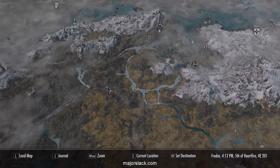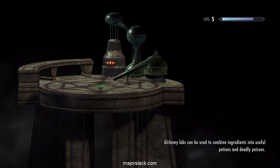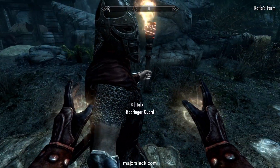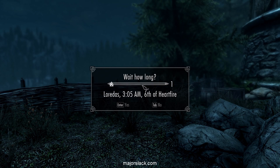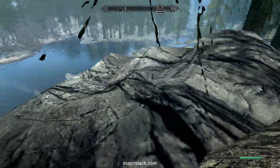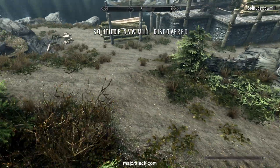We are going to work our way out to Deepwood Redoubt. Let's go to Katla's Farm — it's just west of there — and we can do some hunting on the way as a Vampire Lord. Let's hunt by day. Let's go down by the river, get out of sight of the locals, so that when we transform we don't get a bounty. Not that it really matters — it's just kind of a minor inconvenience.